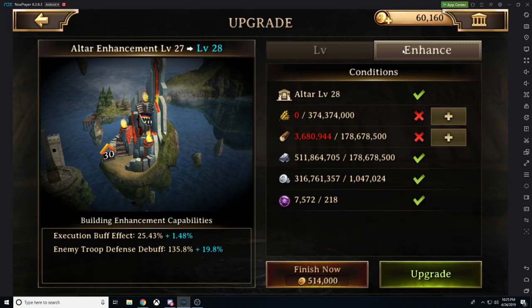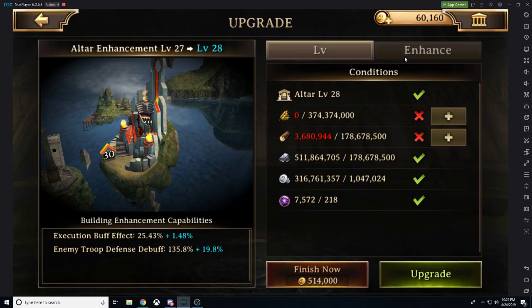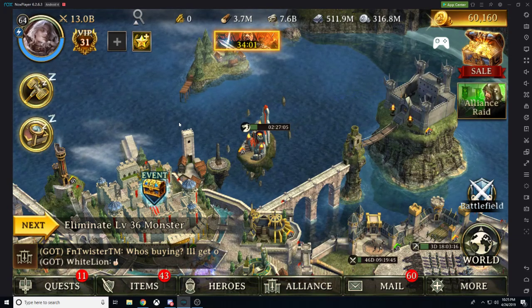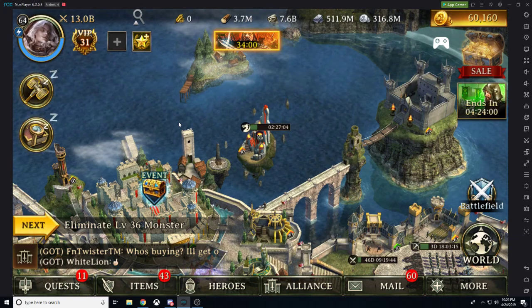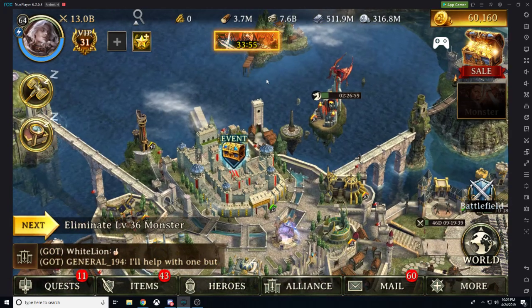Moving on over to the altar, we're going to be getting that enemy troop defense debuff, which is helpful on any set of gear. But it also increases the execution buff effect. You have research increasing that execution buff effect. You have the level of the altar increasing that execution buff effect. So there's a lot of great ways to improve that execution buff effect. Kill a small farm, you get that buff and then you go ham — 20,000 gold to do that.